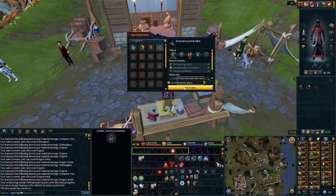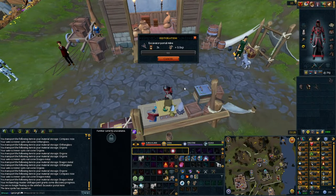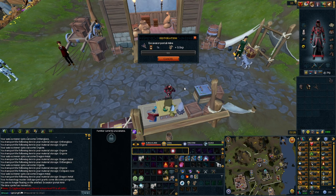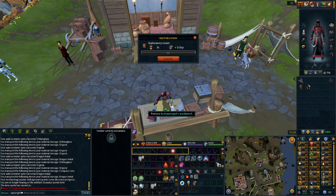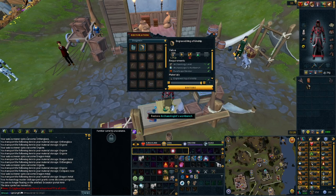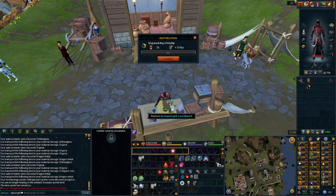Once you have all four artifacts, you can run to any Archeology Workbench — as long as you have all the materials, which you should be able to get through the excavation sites while collecting everything. This is why it can be an AFK method to gain Dungeoneering Tokens instead of running ED3 and killing mini-bosses.